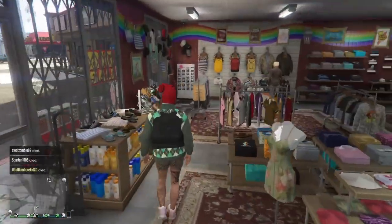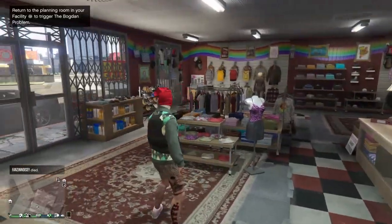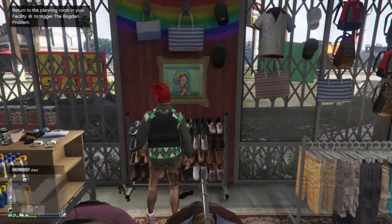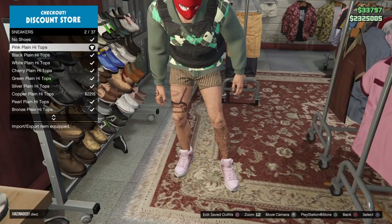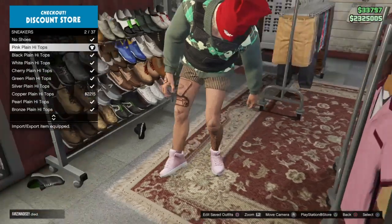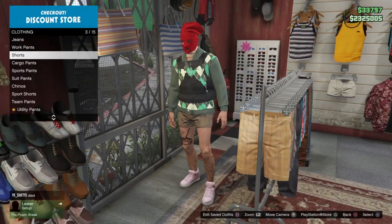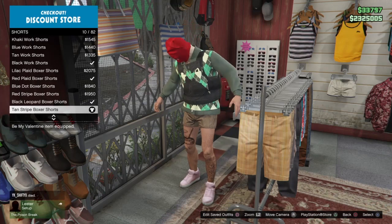When you spawn in on your male character, go to any clothing store on the map and copy the same components you see here. First, go to the shoes section, then go to Sneakers and get the Pink Plain High Tops, number 2 out of 37. Once you have that, go to the pants section, go to Shorts, and get the Tan Striped Boxer Shorts, number 10 out of 82.